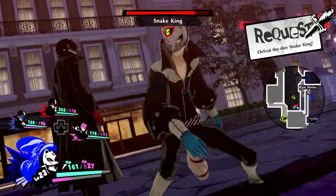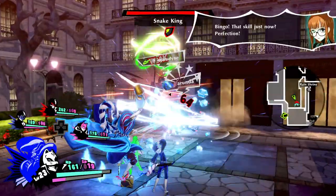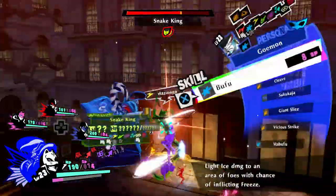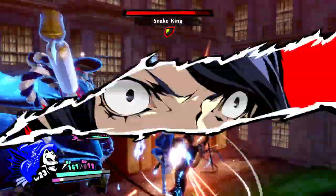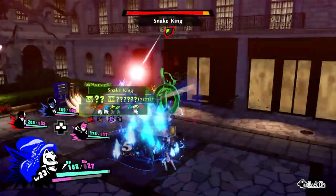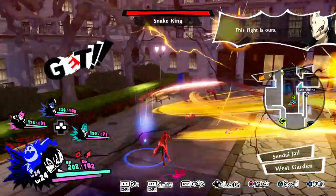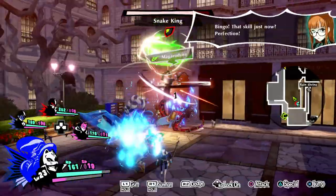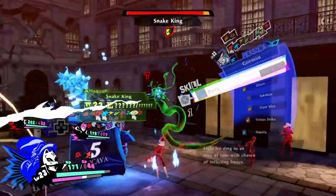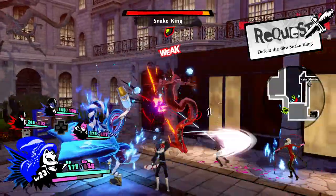The last things to know are the boss attacks and how to dodge them — there are 6 in total. The attack with the tail, the spear, and the skill Mazandyne: all 3 can be avoided with a double jump and a dodge, or just by running to the side. Swift Strike: you need to keep your distance. The last 2 are Magarudyne and Thunder Rain — when the boss uses them, get away because it's possible you'll accidentally hit a party member.